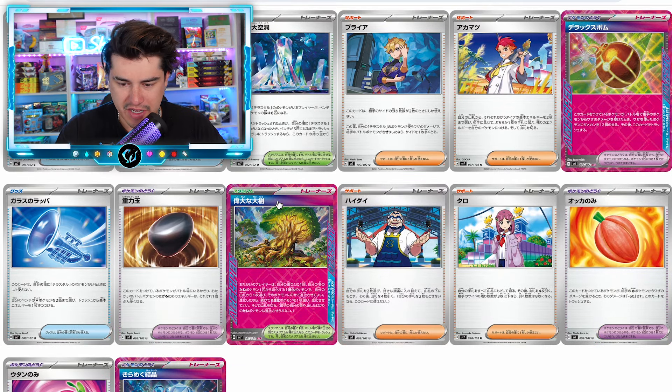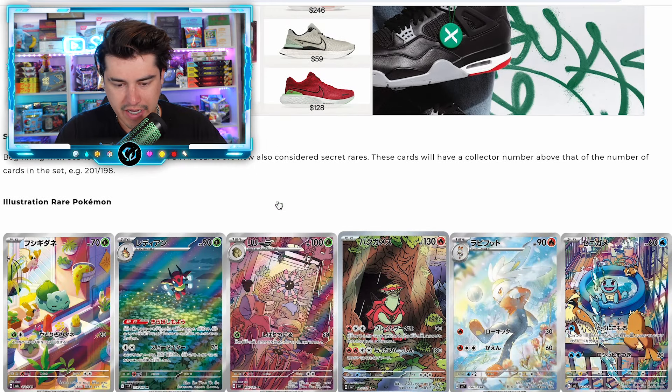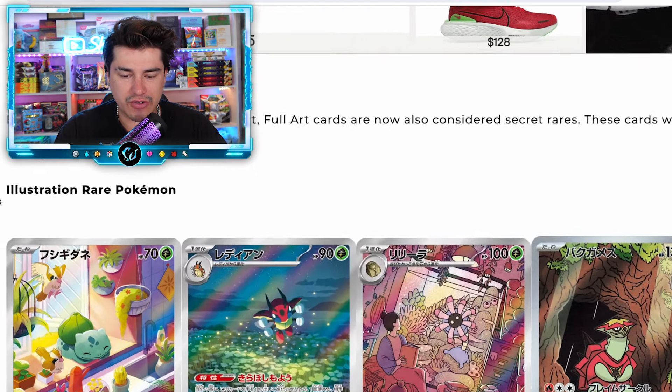Alright, we've made it into the trainers. We got a few ACE SPECs — I still like the fact that they brought in the ACE SPECs, it makes it fun when you see that pink card in the back of the pack. And now we have our illustration rare Pokemon.